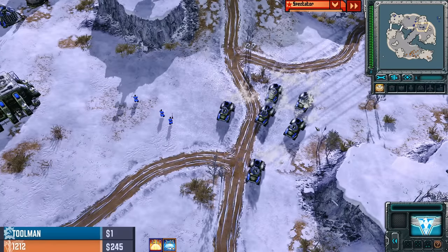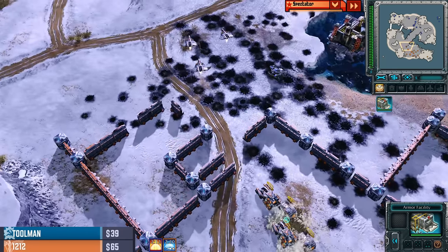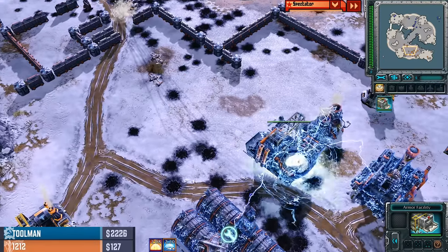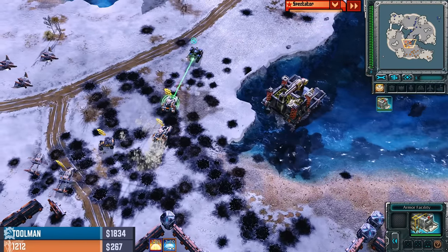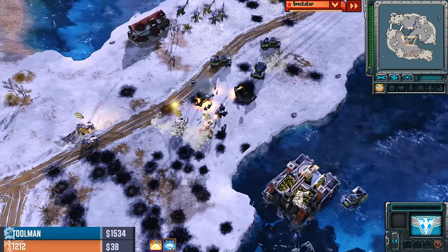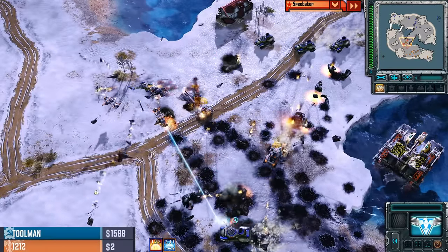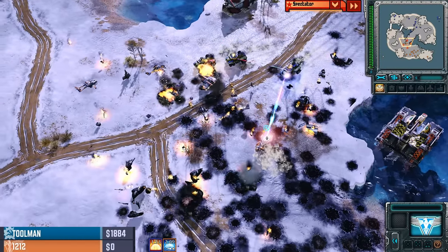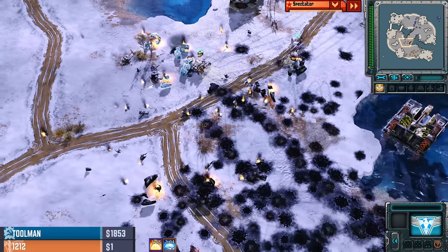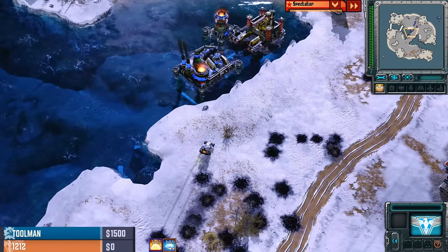I cannot believe that Terror Drone managed to get that last strike before the repair drones of the armor facility actually came in. Magnetic Singularity almost draws in the entire allied army but doesn't quite land. Land Bullfrogs coming in to support Twinblades as well. If the Bullfrogs could knock down the Apollos, then the Twinblades might be able to deal with the IFVs. They managed to get down one IFV. Two IFVs are getting targeted, but the Apollos blast everything apart, and it's going to be 12-12 who still stands in the middle of the map.